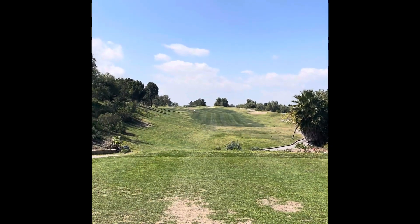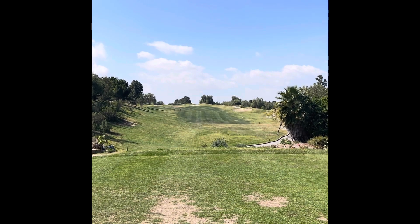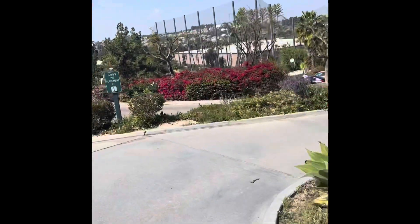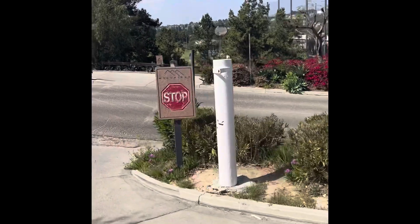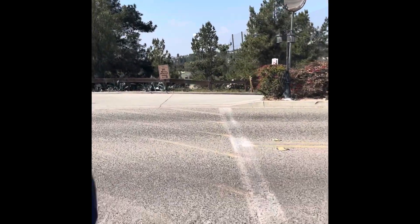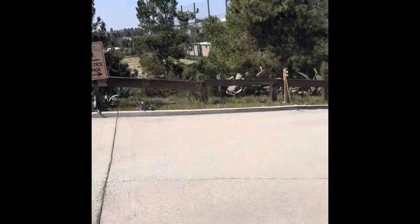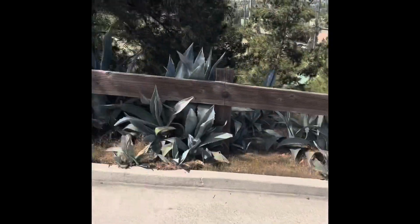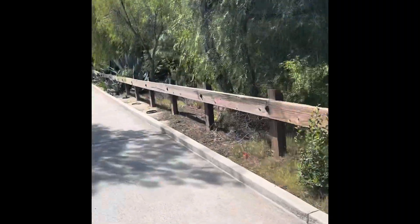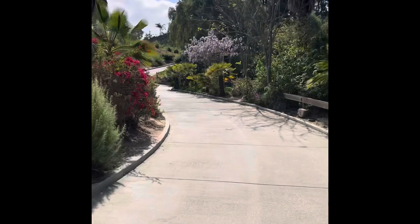We're on number 1 hole at Westridge. It's 356 uphill. We're heading out to hole number 1 — they're leveling. That would be easier to roll with it though.